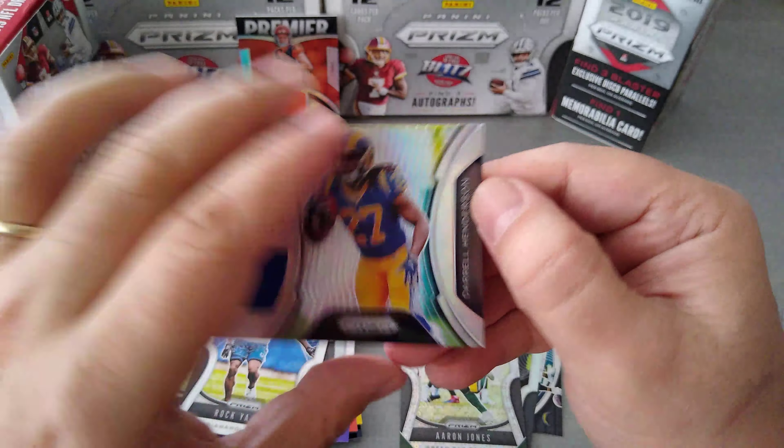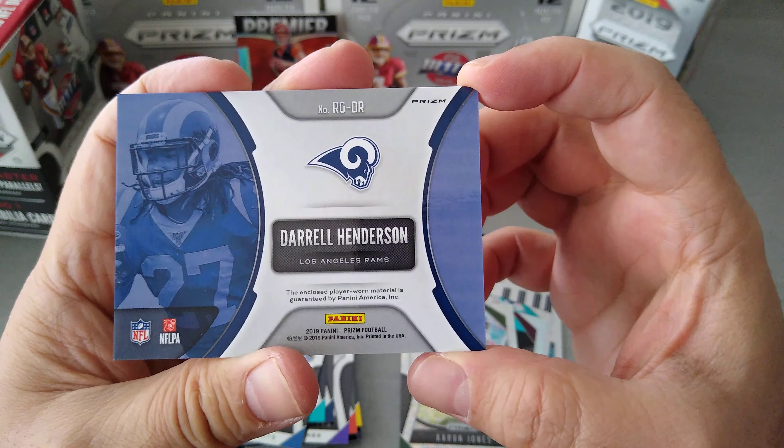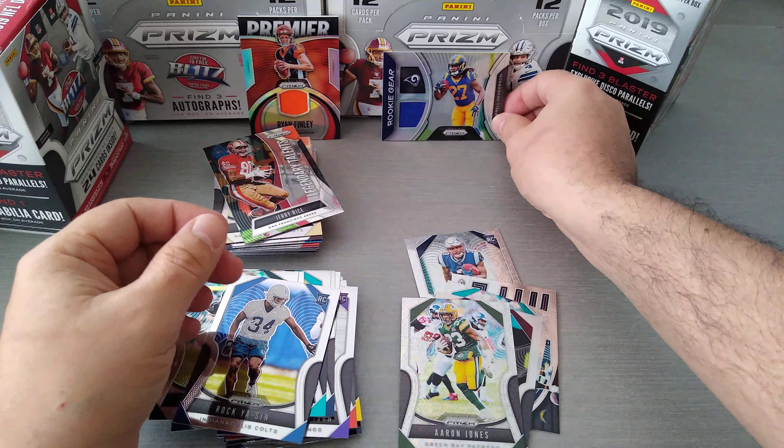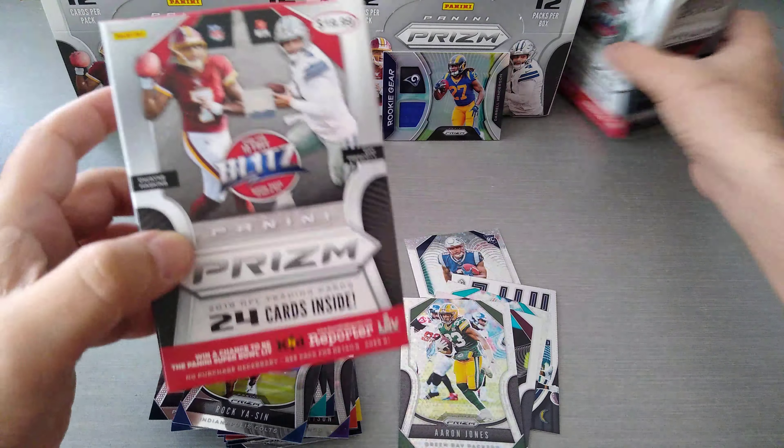Darrell Henderson — one-color jersey, player-worn material. And that's it, guys — that's what you get in a blaster box.